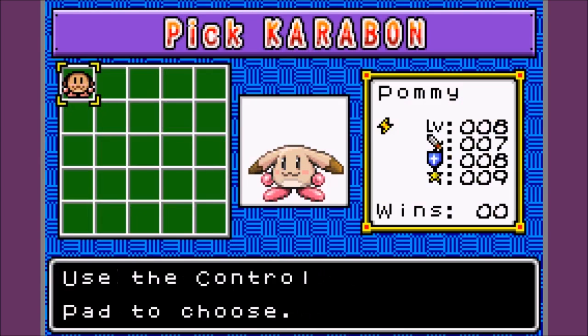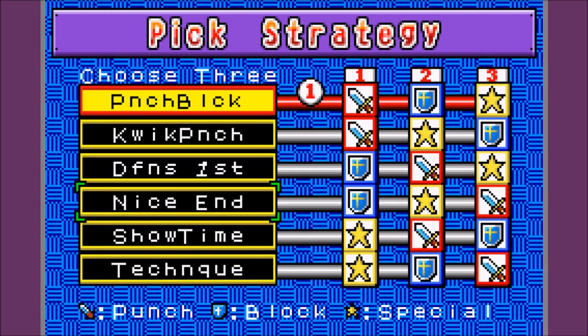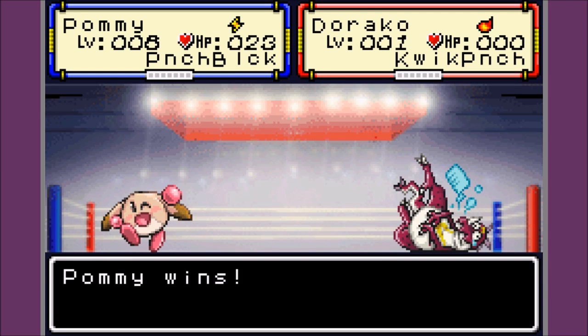Wanna get out of here? Let's have a Carabon battle. Okay, let's go. Hey, I only have Pommy. Punch, block, special. I'm gonna guess it's like rock, paper, scissors — punch is defeated by block, block is defeated by special, and special is defeated by punch. Let's go with punch block. Show time! Pommy level 8 vs Doraco level 1. Pommy attacks — double attack! Battle's over. Poor monster. I guess it's supposed to be very easy, the first one.